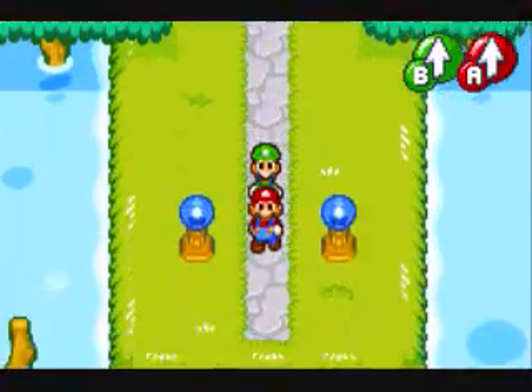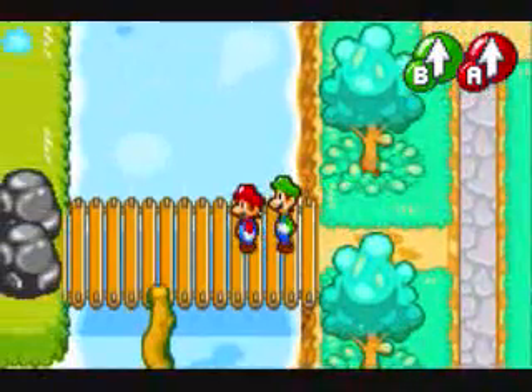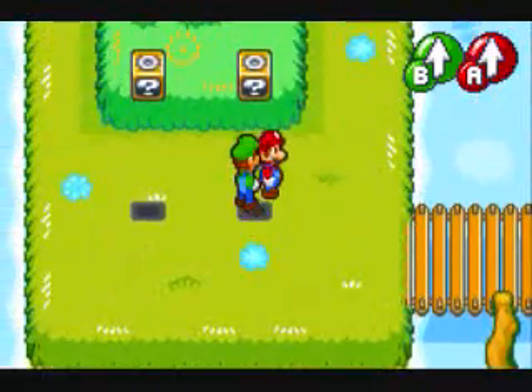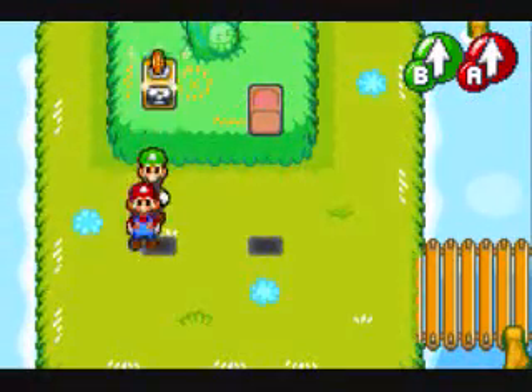Hey, what's up you guys, and welcome back to Let's Play Mario and Superstar Saga. I'm right here next to the entrance of Bean Bean Airport. If you remember, there are these two rocks right here, and you couldn't break them before because we don't have the Ultra Hammer — but now we do, and we can get these few little supplies here.